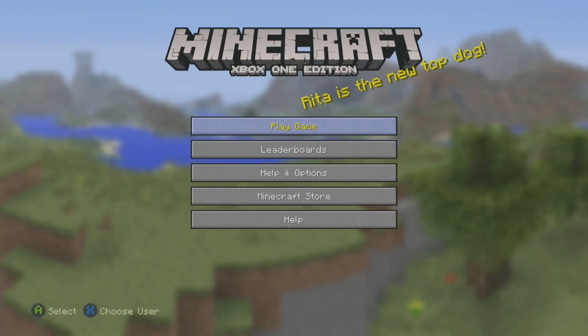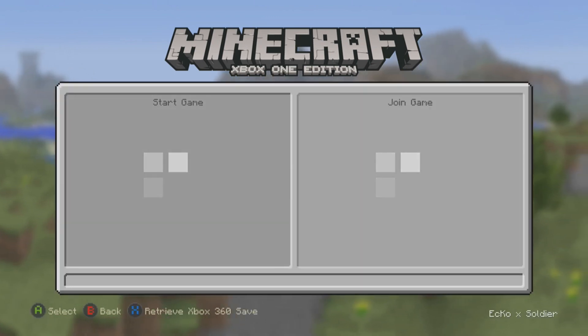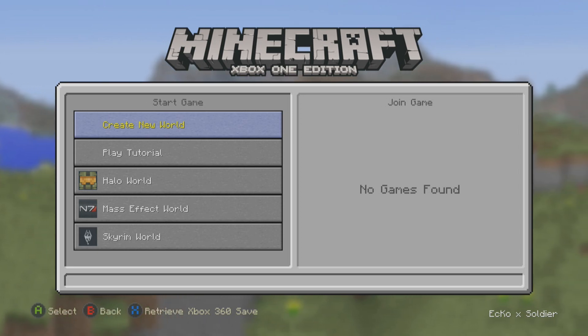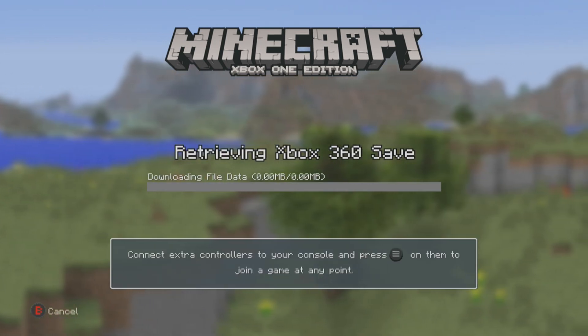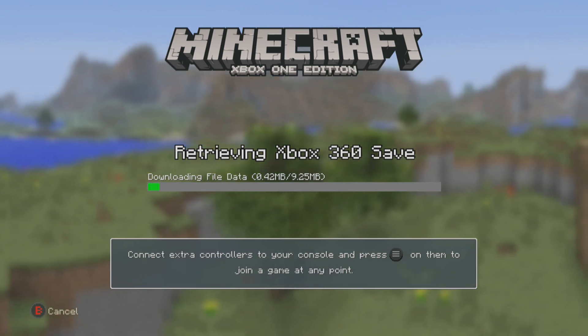What you need to do is go into Play Game. From here on the bottom, it will say A to select, B is back, and X to retrieve Xbox 360 save. So we're going to quickly retrieve the save — it can take a little bit of time, so I'll quickly skip ahead.